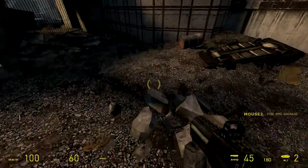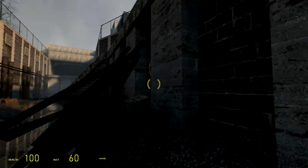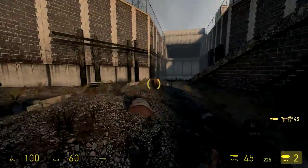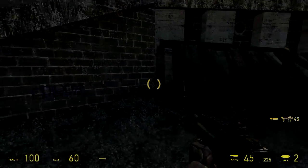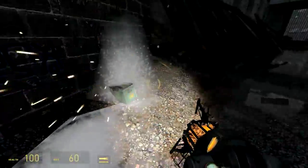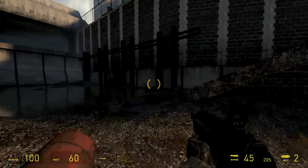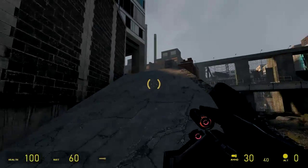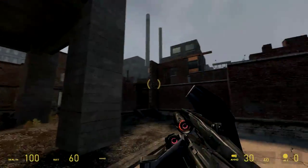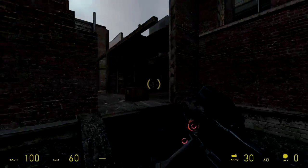It carries on directly after the first map, so you grab the airboat at the end of the first level and come out into this canal. The reason I don't have the airboat in this video is because I started the episode from the second map. So normally you'd have an airboat here, but you kind of get stuck almost instantly with it, which is a bit of a shame. I was expecting to go through the canals and stop off at various locations, but you basically have to dump it straight away.